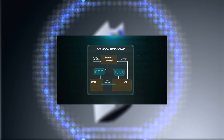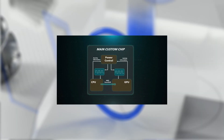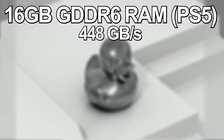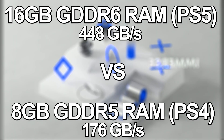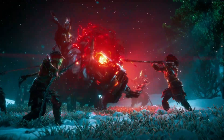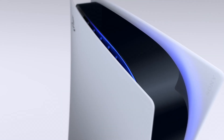The PS5's GPU doesn't just work alone — it's tightly integrated with the console's custom Zen 2-based CPU and high-speed GDDR6 memory. This GDDR6 memory runs at 448 gigabytes per second, more than double the bandwidth of the original PS4. This makes a massive difference, especially in open-world games and games running at higher resolutions where the GPU needs to process large amounts of data.